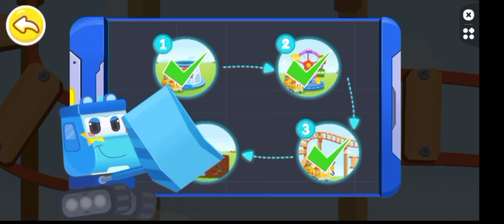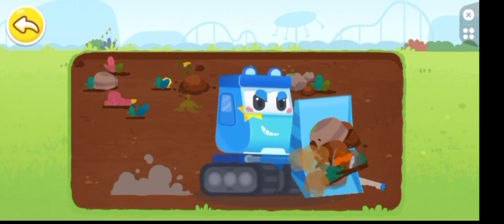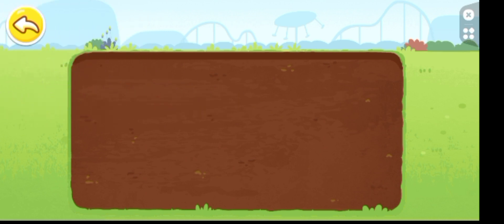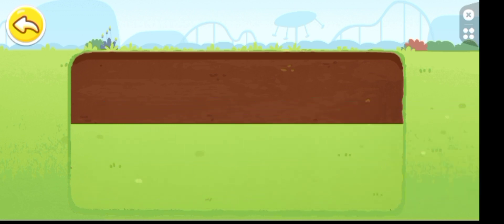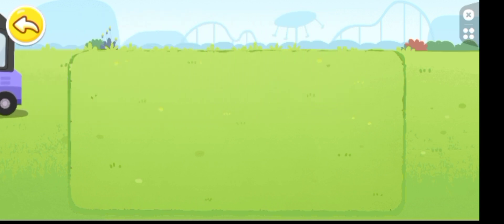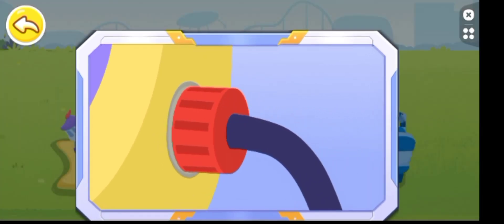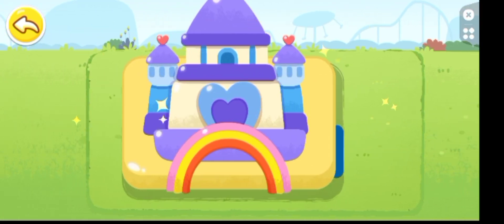I am the bulldozer. Let me clean up the ground before inflating the castle. Next, let's inflate the castle. Swipe up to connect the pump with the castle. Tap the button to inflate the castle. The bouncy castle is ready.